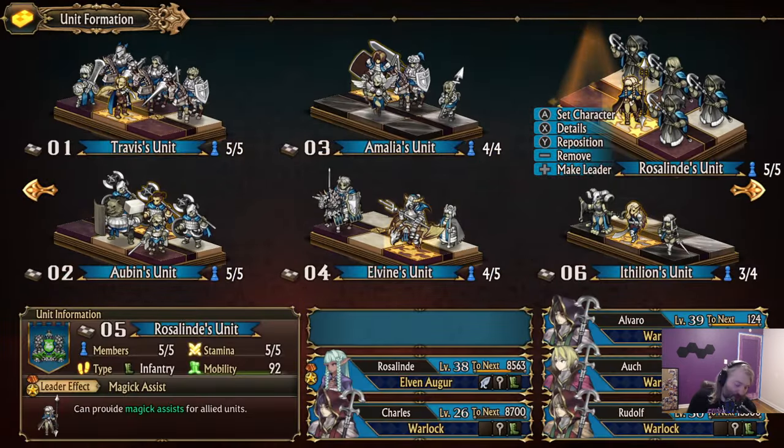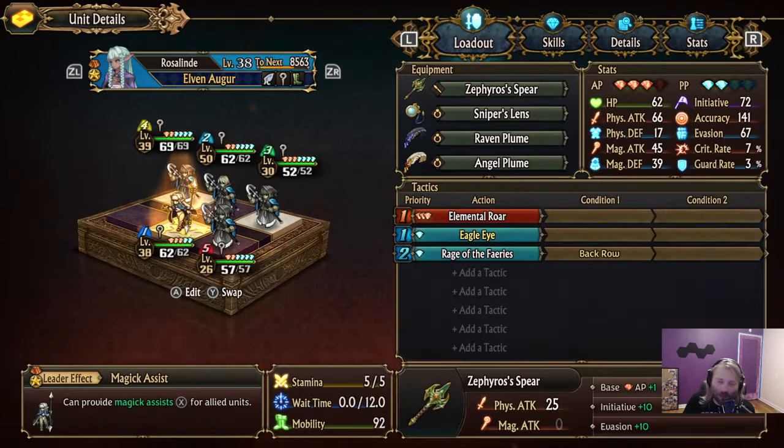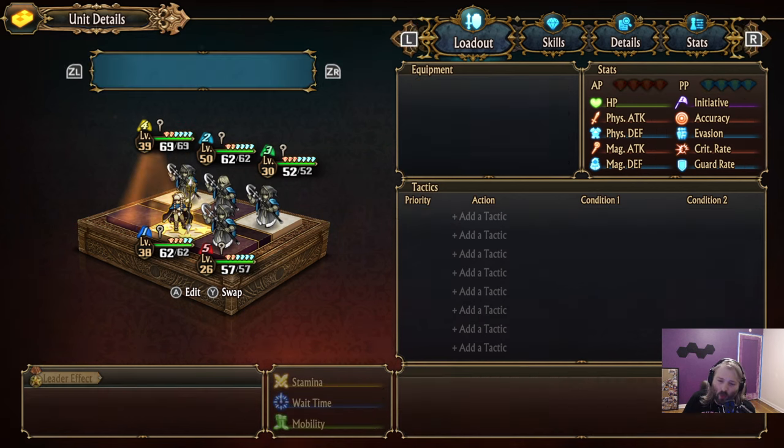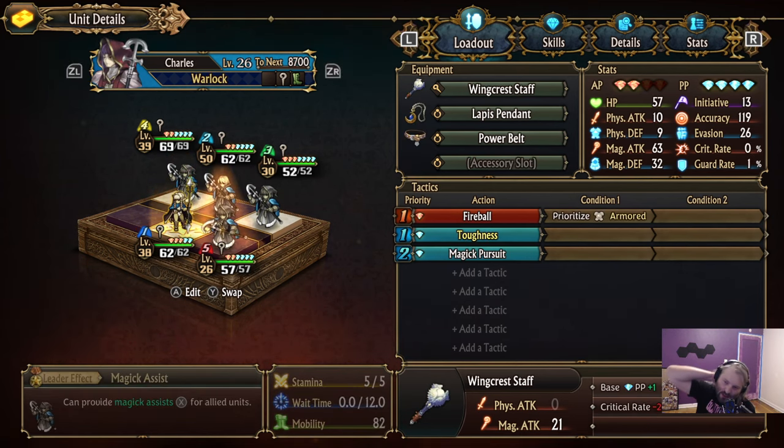Four mages and an elf is probably going to be one of the strongest ways to do this. If you want to make it a little more consistent — less damage but more consistency overall — you could remove one of these warlocks and add something like a thief or someone able to disrupt the enemy somehow.